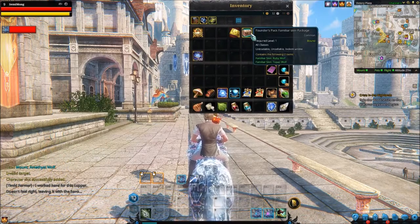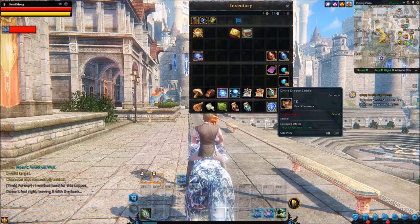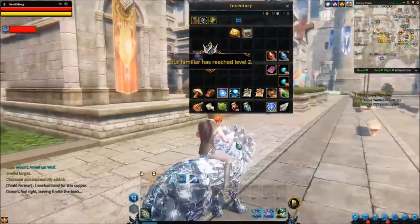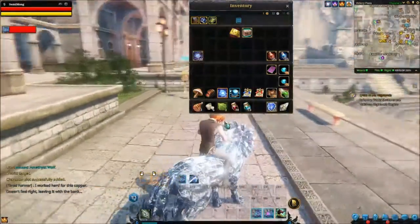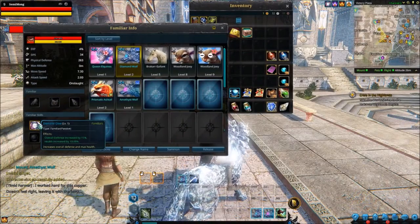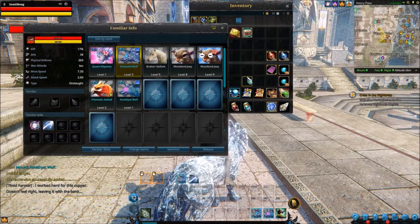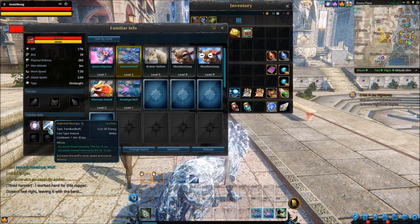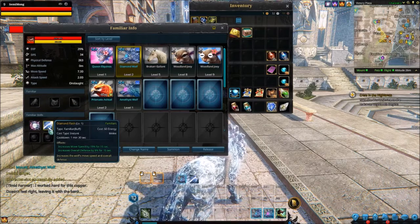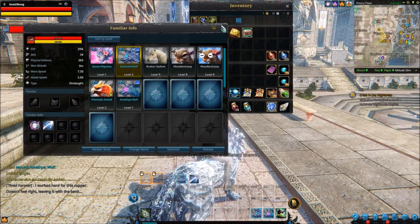I'm just going to dump a couple of things into my bank storage. Oh — my amethyst wolf leveled up! My diamond wolf leveled up! As they level up they get more skills, by the way. That's something this game really does differ on from other MMORPGs — you can tame your own mounts, which you can then turn into pets, and they all have different skills whether it be a mount or a pet. You can even capture a mount and remove its skills later down the line at a higher level and apply that to a different mount. That's so cool.